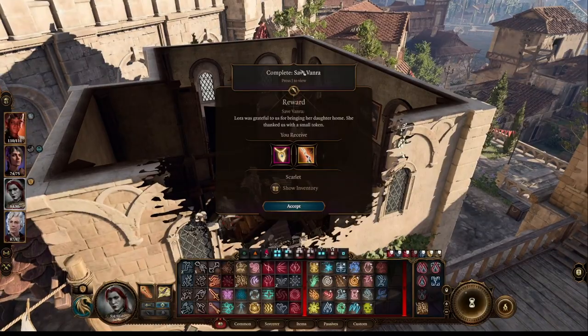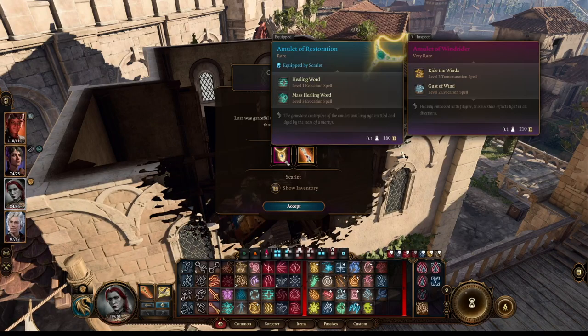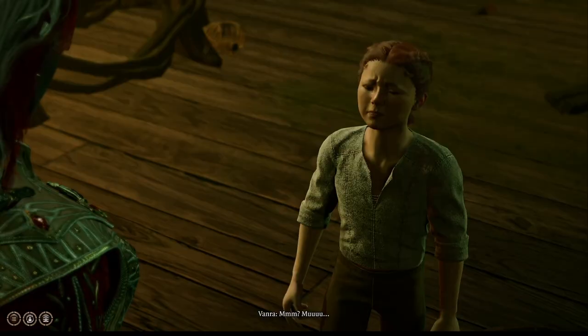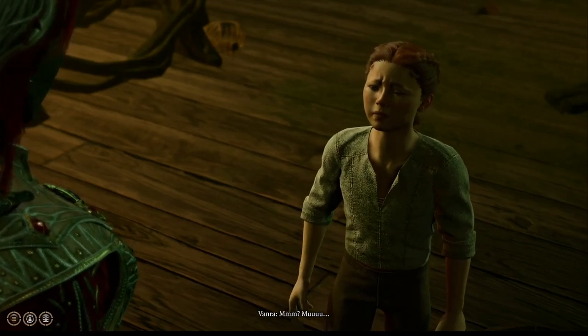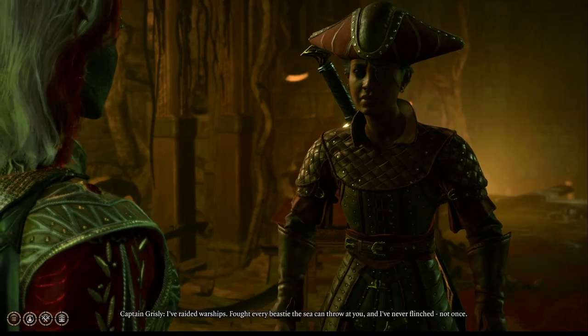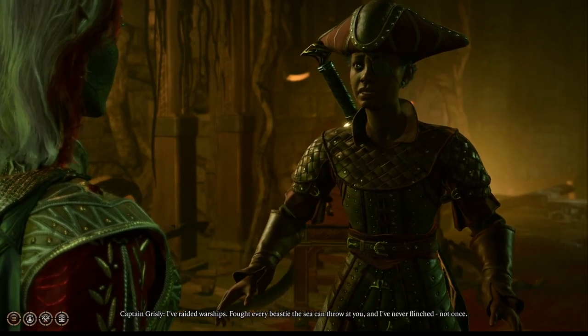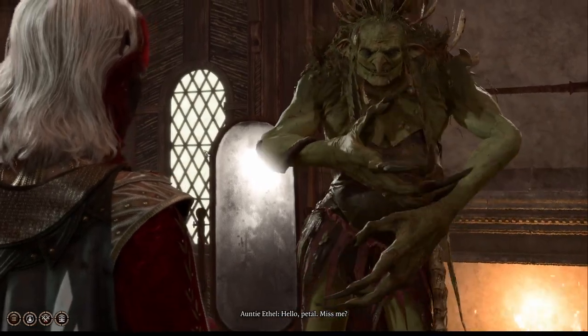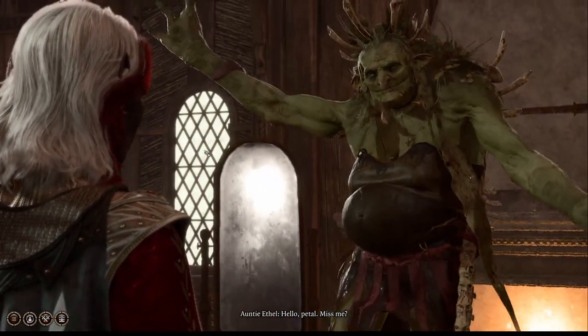After the fight is over you can return to Laura for some loot if you saved her daughter, and you can return to the Hag's Survivors for loot and to wrap up the quest. That is my walkthrough for the Hag's Survivor and saving Vanra quest and I hope it was helpful. Of course this is only the way I did it, so leave your tips and tricks down below. As always, thanks for watching and good luck on your adventures!